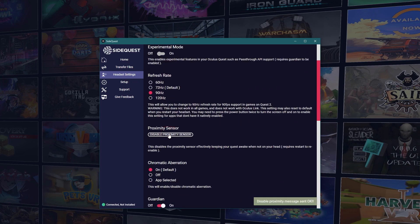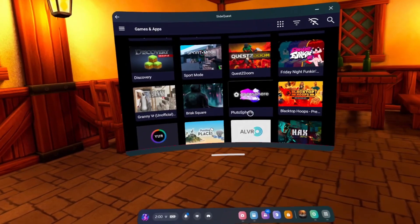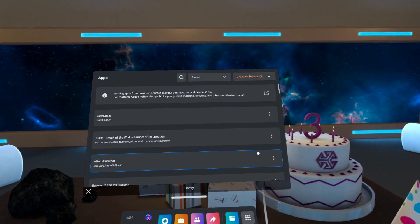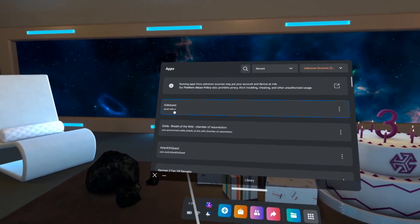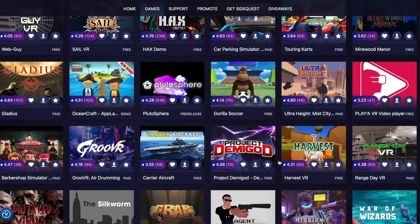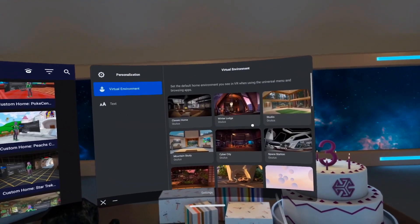If you don't have these yet or don't know how to get them, I will link a step-by-step guide for both turning on developer mode as well as installing SideQuest in the description below. The setup is pretty easy, and on top of that SideQuest can give you access to a huge library of games besides just Minecraft that you can often sideload completely for free, so it is great to have.